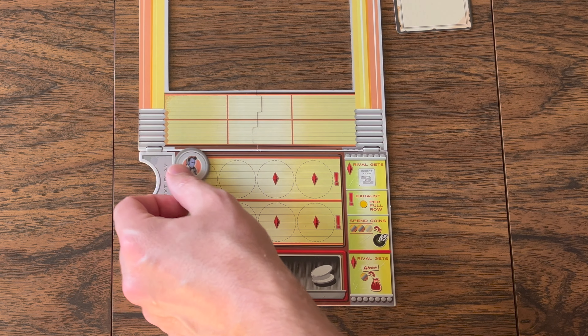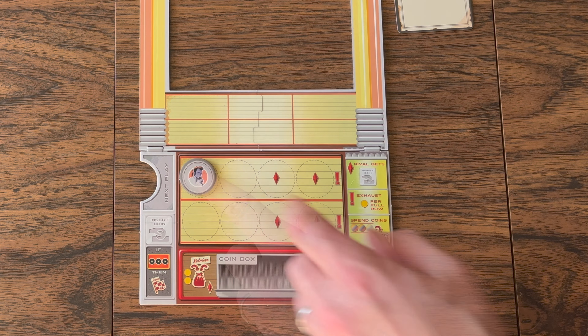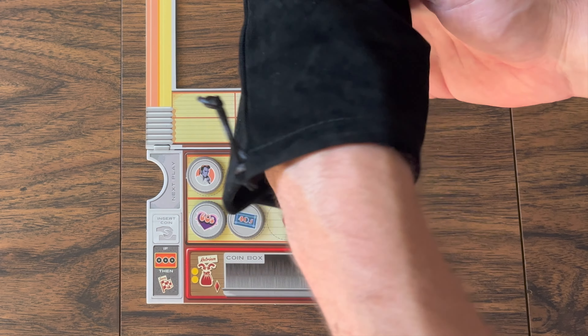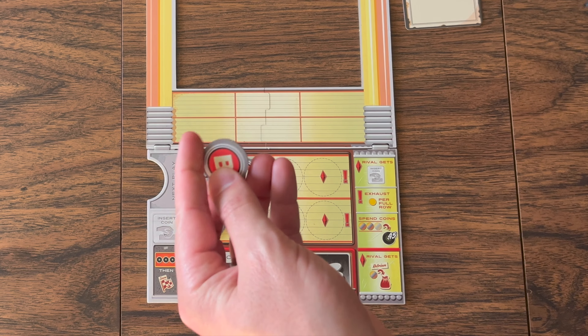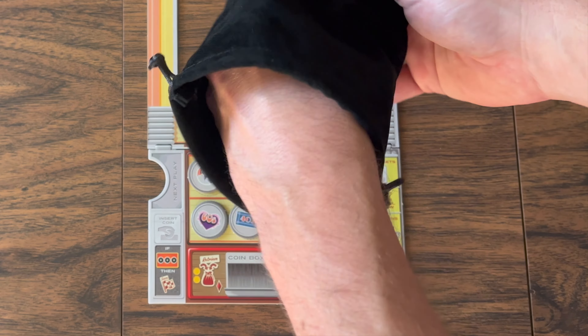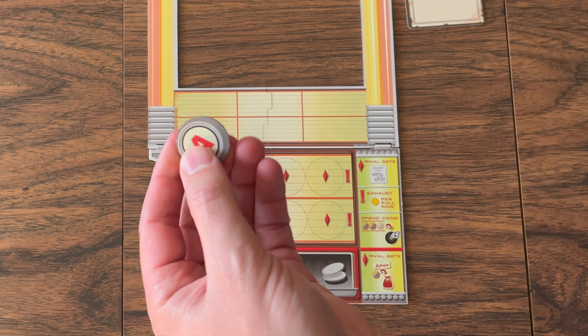You place coins into the leftmost space on either row on your board. As you keep drawing coins, if a coin has any matching types of another one, it can stack on top of that coin. You continue drawing and placing coins in this way.